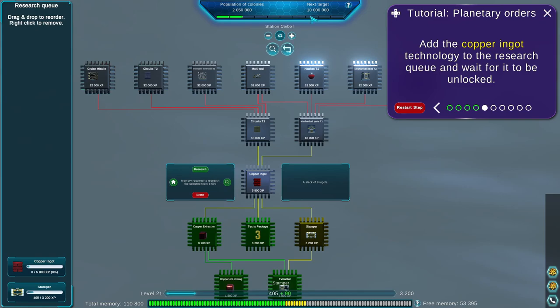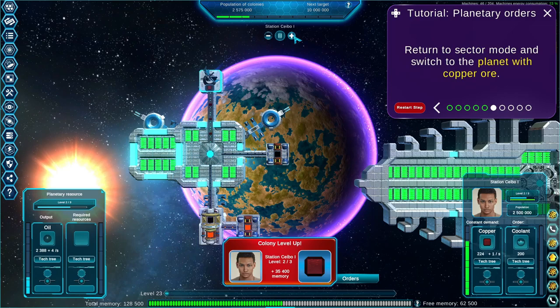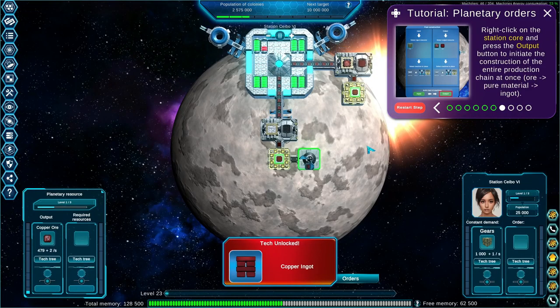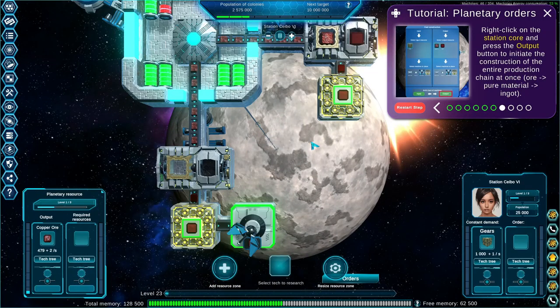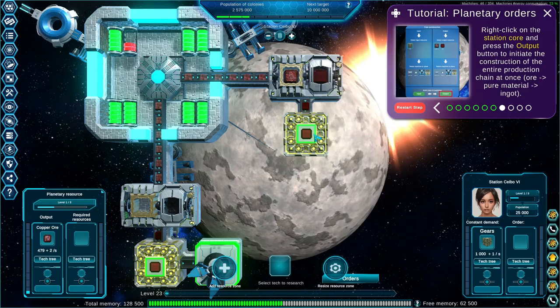Add to the research queue and wait for it to be unlocked. I believe we can speed time up. Return to the sector mode, switch to the planet with copper ore — that was this guy. So this one's making copper — yeah, this is making copper. Right-click on the station core and press the output button to initiate the construction of an entire production chain at once, for your material ingot.